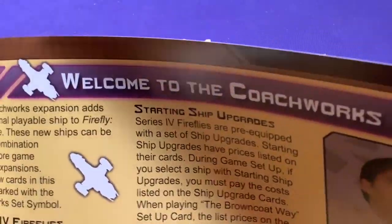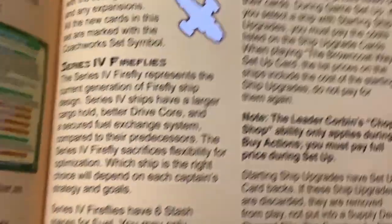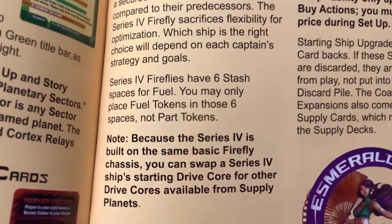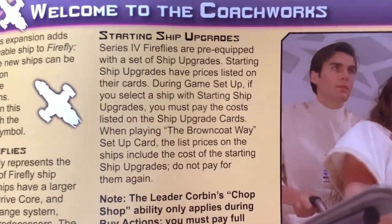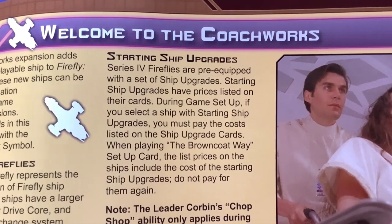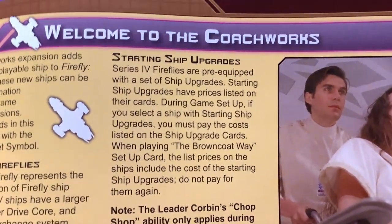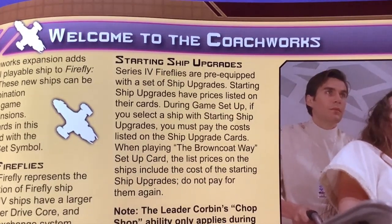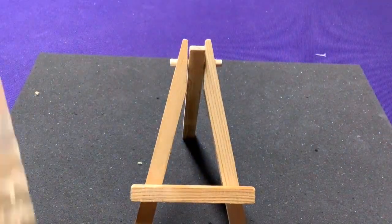The Coachworks ships are Series Five Fireflies — upgraded versions with a better drive core. Some people might choose to get these for extra stuff. Because the Series Five is built on the same basic Firefly chassis, you can swap the Series Five starting core drive from the available supply planets. Also, some of them are pre-equipped with ship upgrades. Starting ship upgrades have prices listed on them; if you start with them, you must pay the costs.